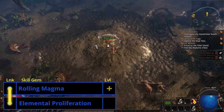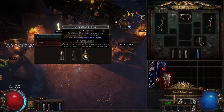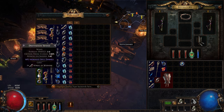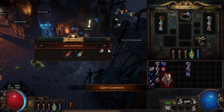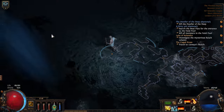After looting the Ness in the Mudflats and dispatching Hellrake, we go back to town and speak to Nessah. For the Medicine Chest quest, we get Arcane Surge and the Quicksilver Flask. We then buy Summon Phantasm and Flamewall, then go over to Tarcley and get Holy Flame Totem and Frost Blink for the quest rewards. For our links early on, we're going to want one Red-Blue-Blue, and the rest Blue-Blue-Blue.